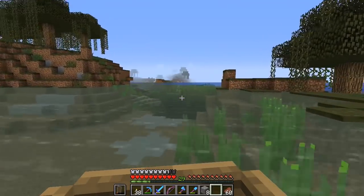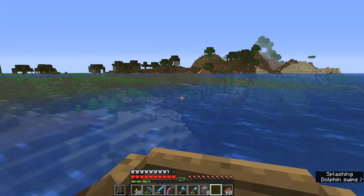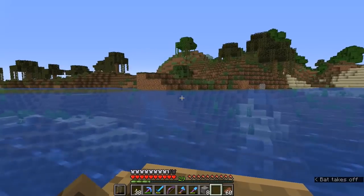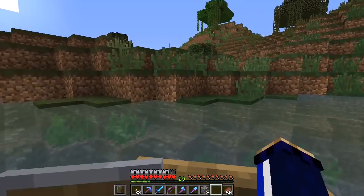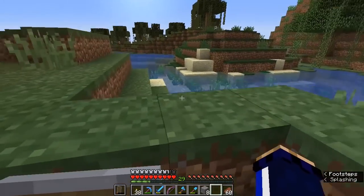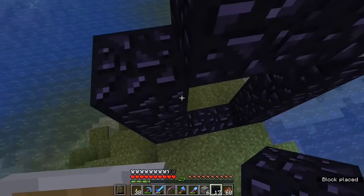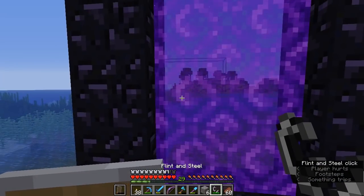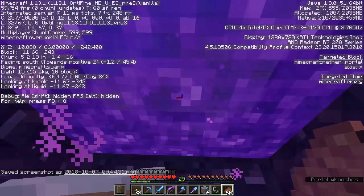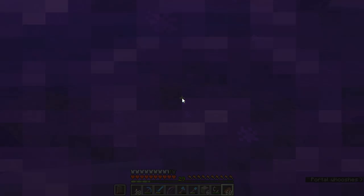It's a decent distance away from our base, which means we shouldn't have too much trouble with nether portal mechanics. It's also access to a biome a little bit further away, giving us easy connection to the ocean. Let's use this little outcropping of land here to set up our nether portal. We'll establish our portal frame, light it with the flint and steel, then press F3 to get the coordinates and F2 to take a screenshot of exactly where this portal is.